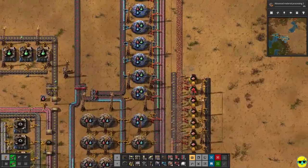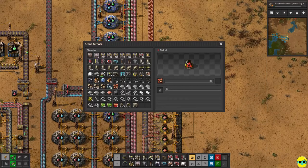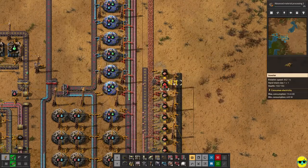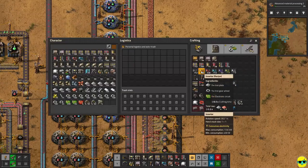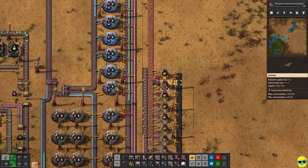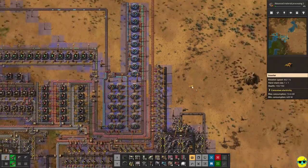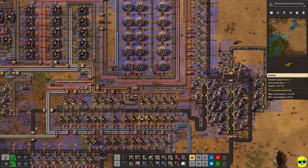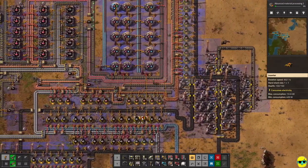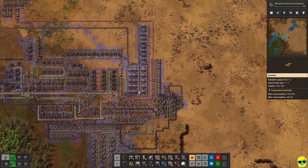There's a power problem here — that must not be built, that's the deal. There we go. Hopefully we're getting more plates now. Yeah, this is actually backing up on plates — copper plates are somewhat improved.